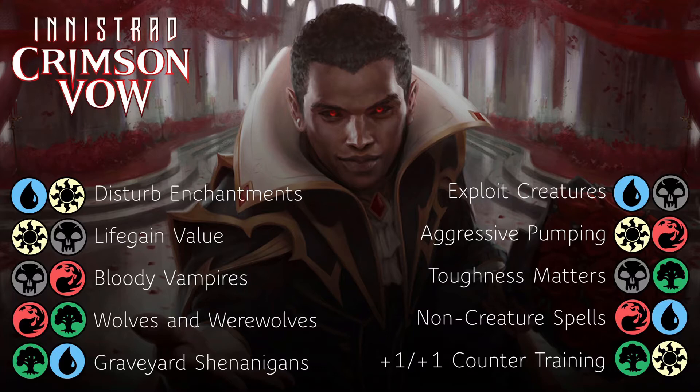Black-green is an interesting one — toughness matters. We're looking at creatures with big toughness and we'll get some payoffs for having larger butt creatures. There's one specific card that looks to fling your defensive creatures to deal damage equal to toughness, which is exciting. Red-blue is going to be non-creature spells again. And green-white is plus one plus one counters with the introduction of a training mechanic, where smaller creatures get bigger when they attack alongside something with greater power. So that rounds out the archetypes for the format.